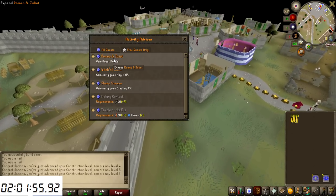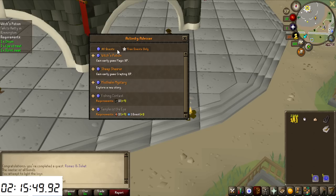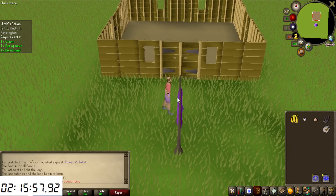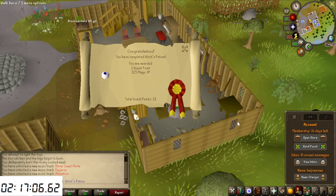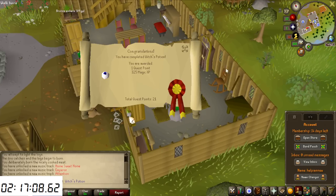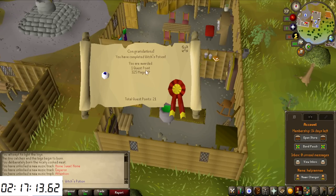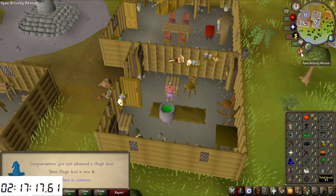The next quest is Romeo and Juliet — completed. Now getting items for Witch's Potion, and it's actually a very good move by Jagex to put that after Daddy's Home. Using the house teleport to Rimmington makes this the starting location for the quest. It's possibly even faster than Cook's Assistant — basically kill a rat and you're done. That's the first magic experience on the account, and we now have 21 quest points.